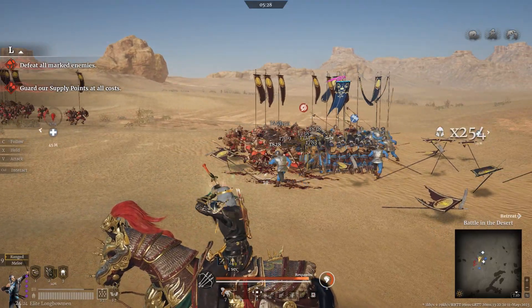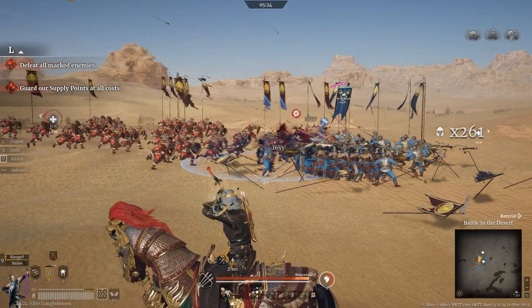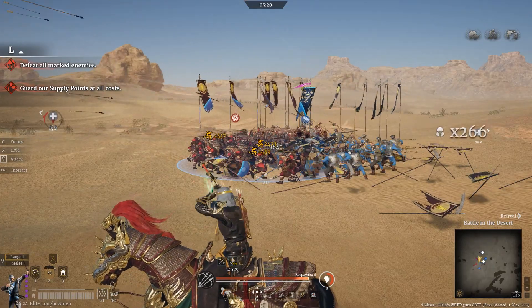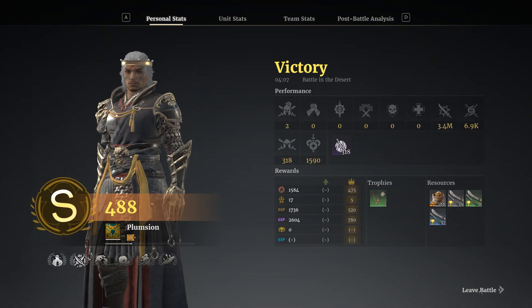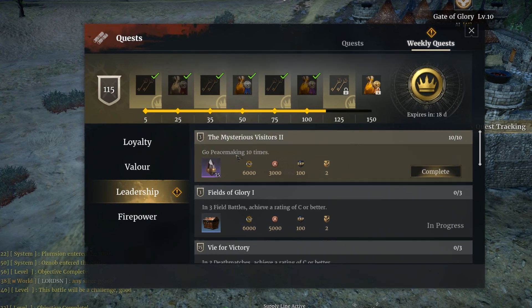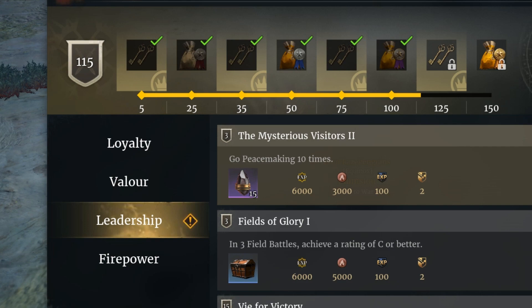I'd normally bring Cav and some longbowmen, purely because they don't normally attack the longbows and you can actually get out quite a lot of damage with them. And then once you've done all that, look in your weekly quests, click on leadership, and you can get yourself 15 artificial stones. That is lovely.